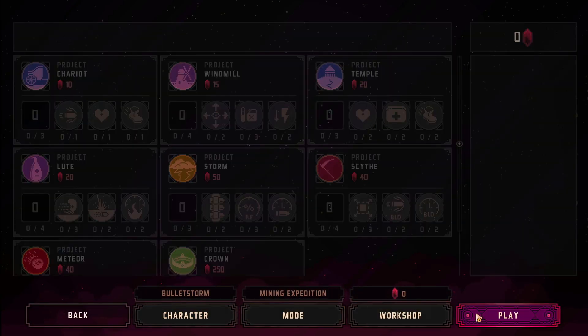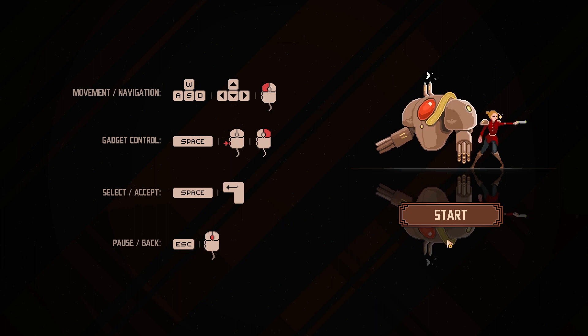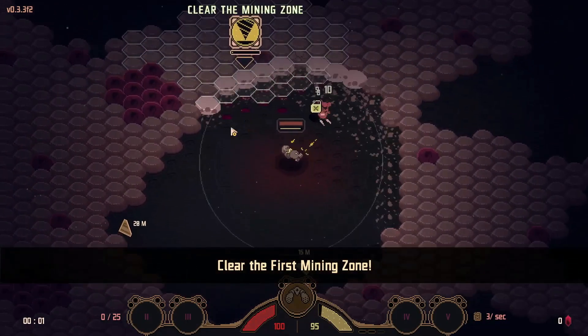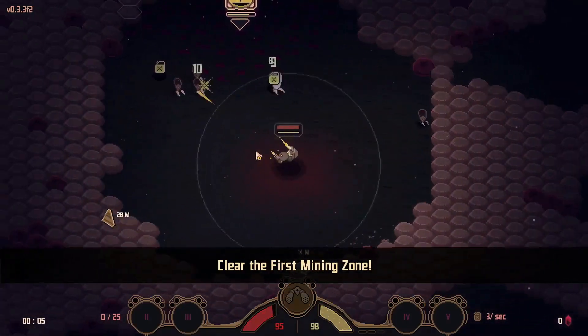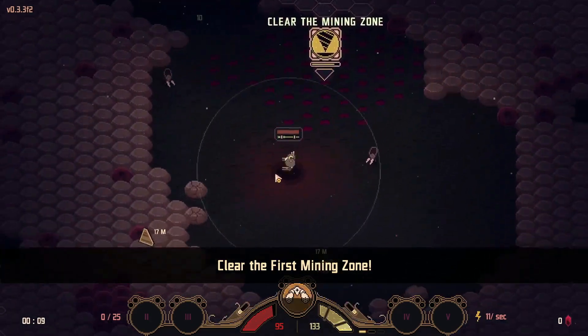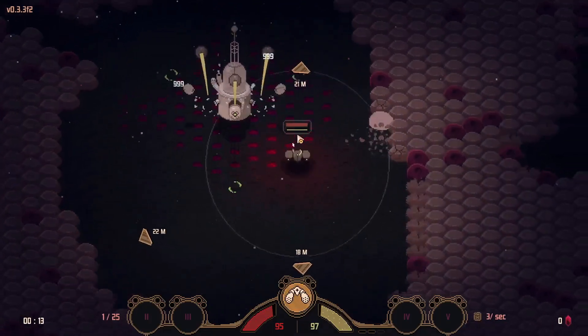There's a workshop and we'll just jump right in. Typical movement controls and you can pause. It's automatic shooting — perfect. As I uncover area here it seems like I'm opening things up to fighting enemies.